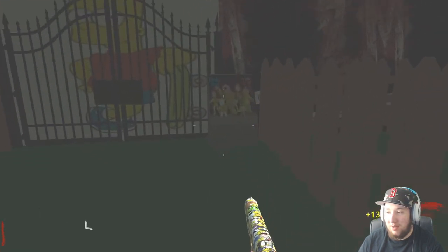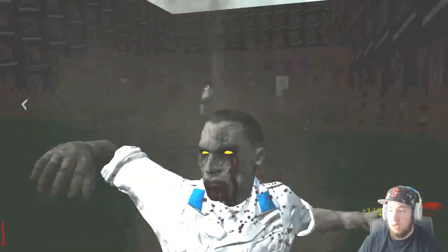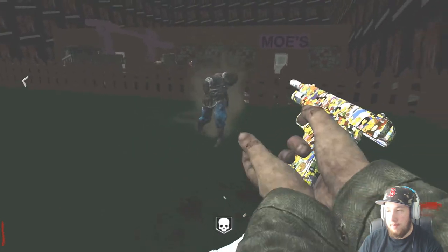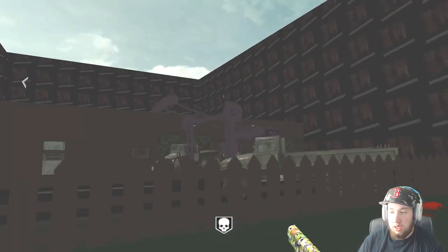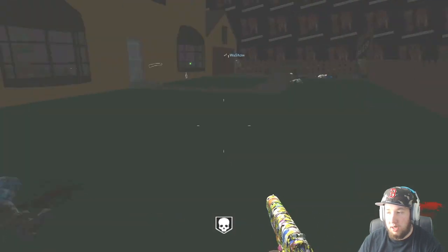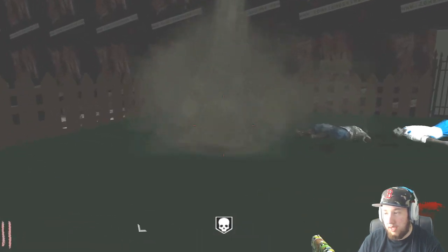We've played this multiple times before — the bible ending costs 30,000 points. There's really no good sitting spots on this map, so we're gonna try a couple different tactics this game and see what works. Hopefully we succeed this time.